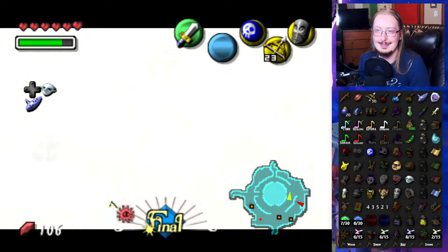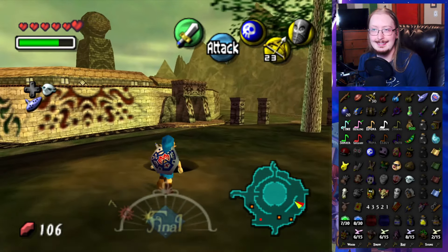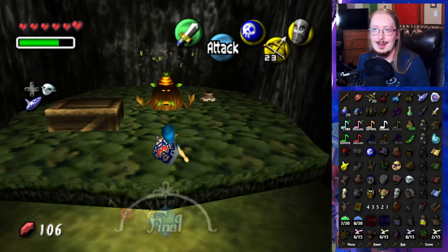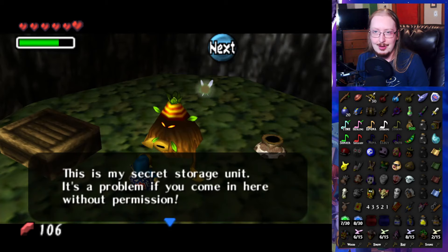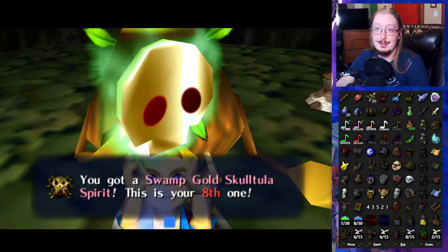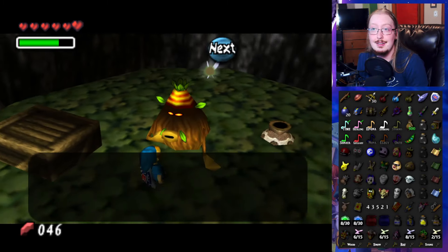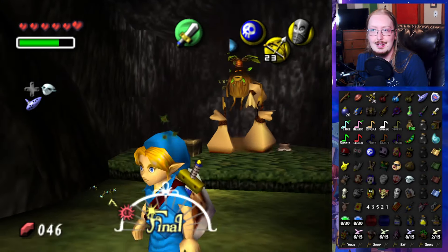Epona's still there — hi Epona! I almost forgot that we're this close to the Grotto. Hello! What are you doing here? This is a secret storage unit — you're probably coming here without permission. Please! I'll give you a Skulltula token for 60 rupees — that's actually a good discount. For 60, it might lead us to something good. Although we need to get more rupees still. Okay bye dude, I'm sorry for intruding.